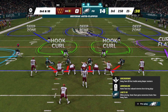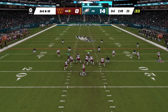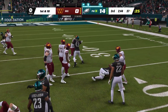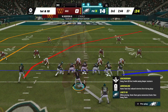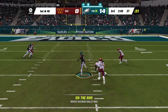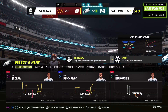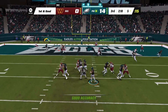Another throw on second down — incomplete as well. This offense is in desperate need of a conversion. Heinecke steps away — the ball comes loose — and the Eagles recover at the 37-yard line. More of the same offensively — this was a team needing to come out of the third quarter with fire, and instead they put the ball on the ground. They're down two scores and can't fall down three.